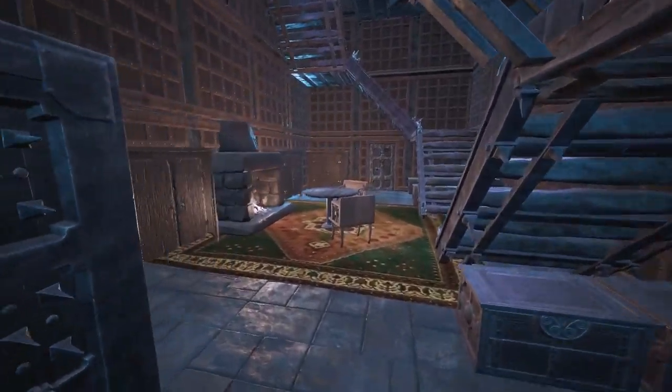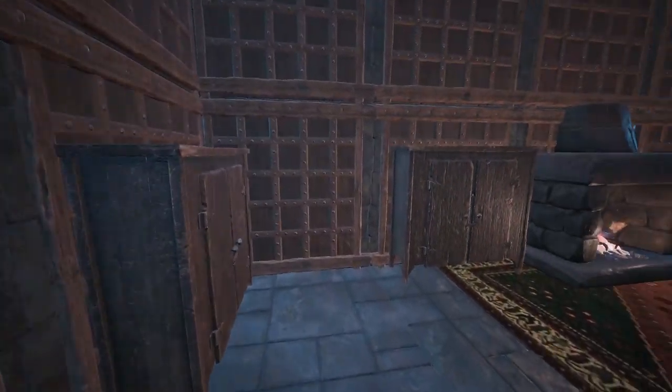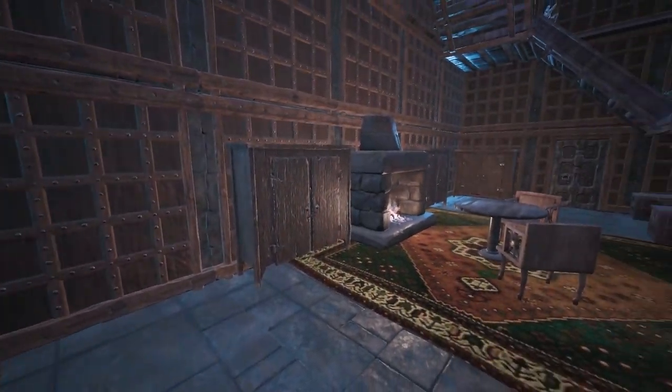Entering the house, the lounge is a compact yet comfortable area with plenty of storage options, along with a table and chairs in front of the fireplace.